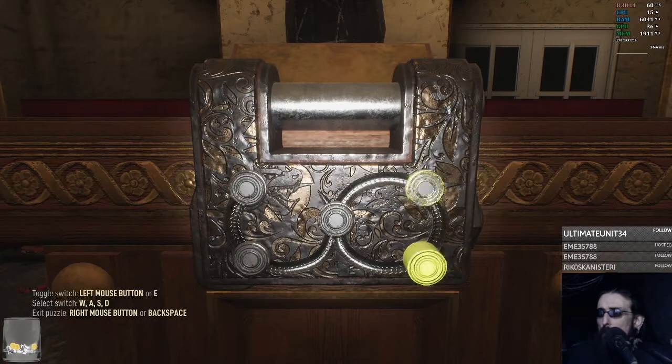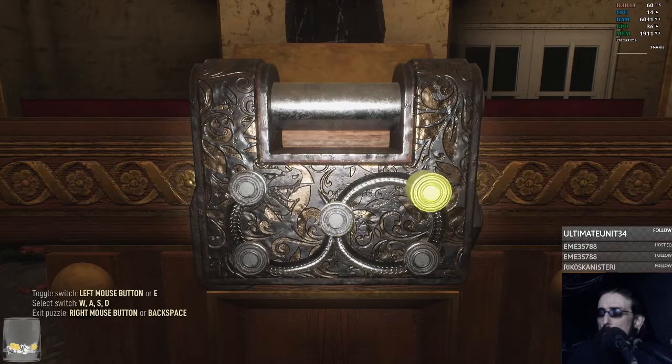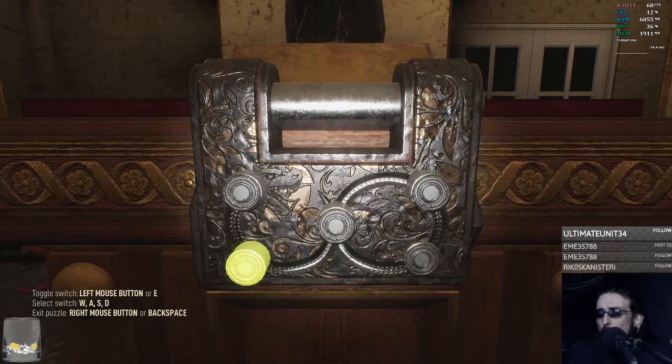Those three. Those two. What does this one do? So... let's see. That one does diagonal crossed. And then... push. Nope. Diagonal. Nope. Diagonal. That one does those two, but... What does this one do? Oh, it does those two.